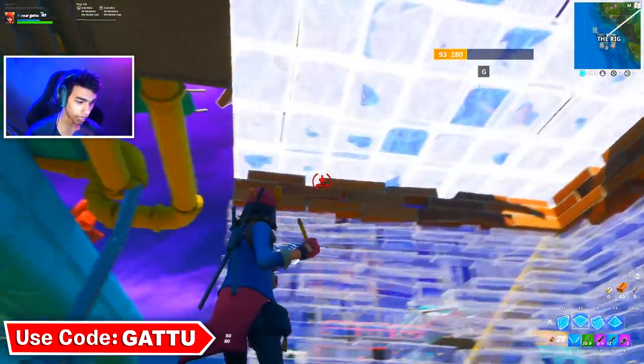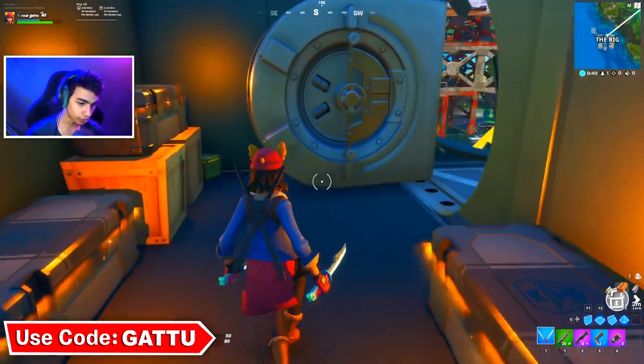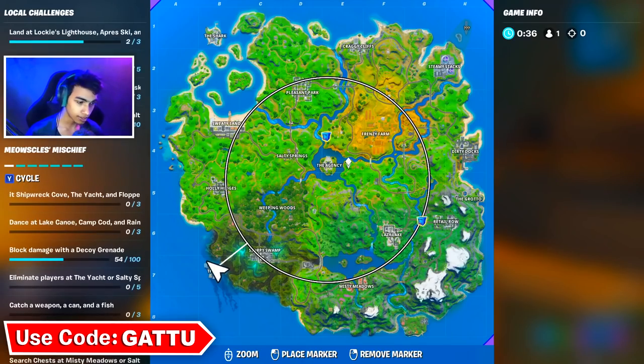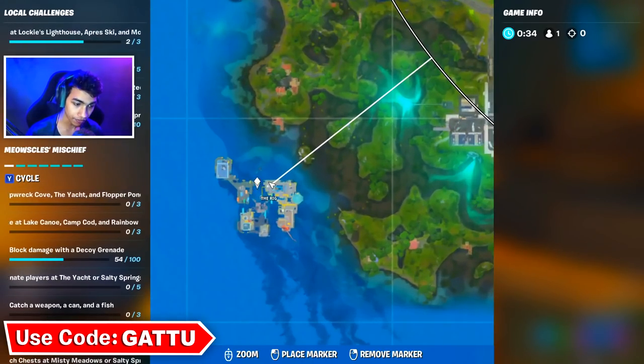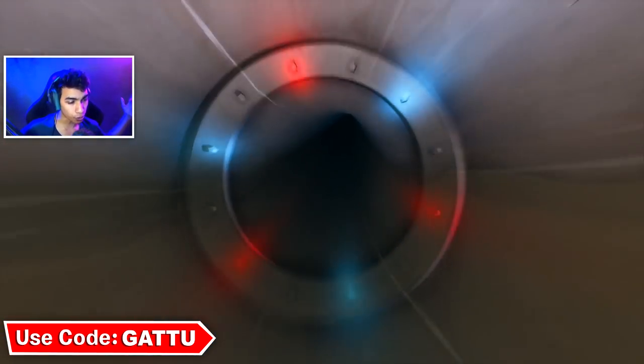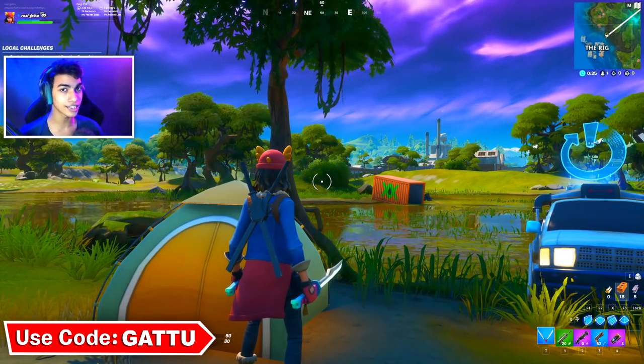Make sure no one claps you. Once you're in the vault, loot everything. The secret passage is right here — I'll show you the minimap location so you can find it. Go ahead, use it, and complete your challenge. Check out this other video if you want to complete your other Week 7 challenges.